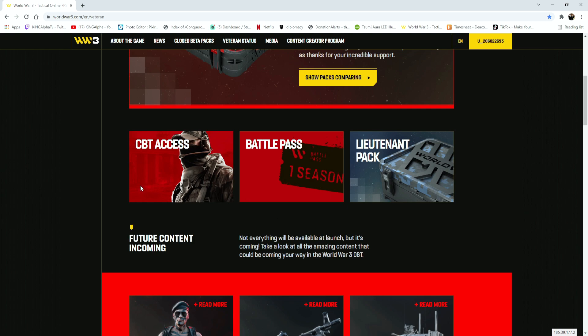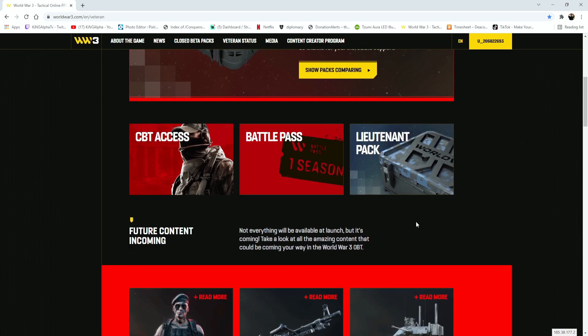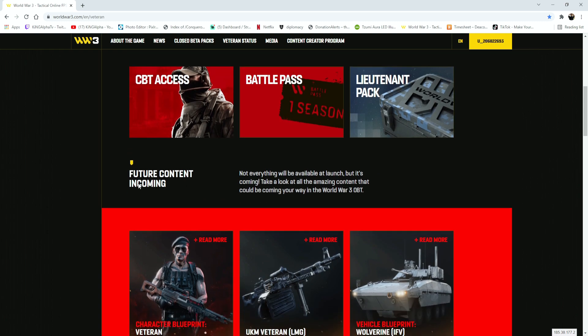So we got the CBT access — you already get the closed beta access, which is really nice. You get the season one battle pass and you get the lieutenant pack, so everything in the lieutenant pack, the blueprints, all that type of stuff you actually do get as well. And then future content is incoming.